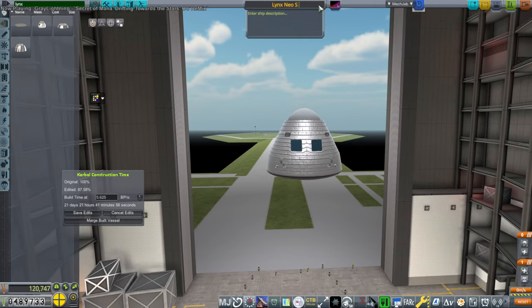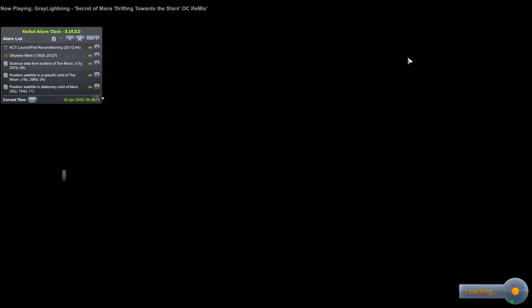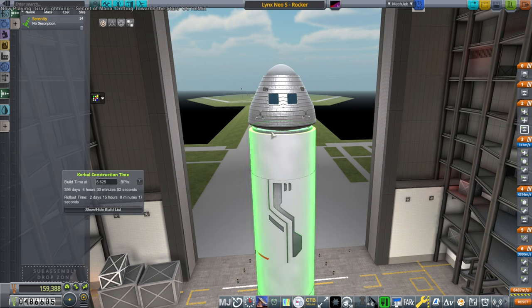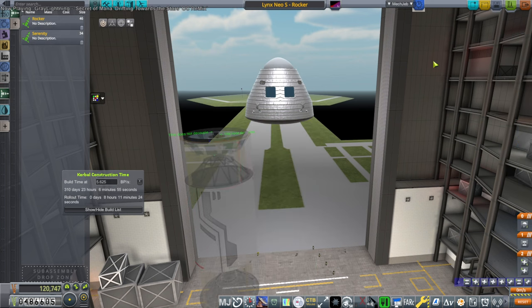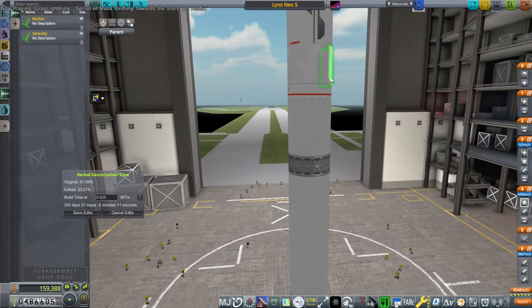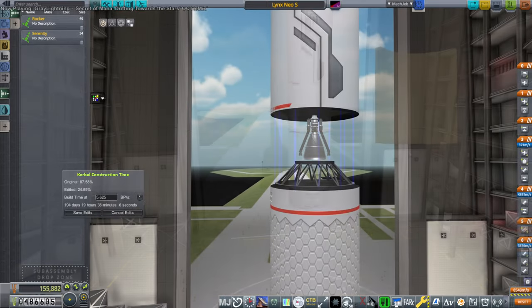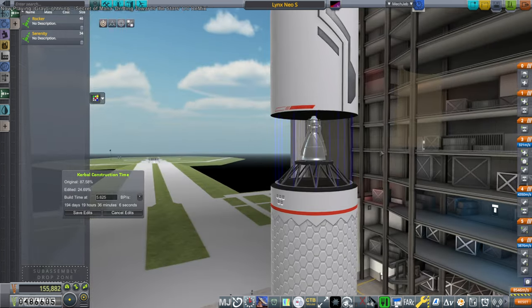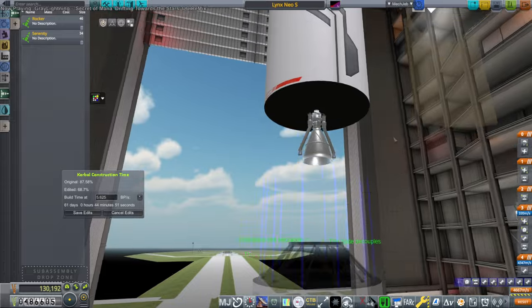We need the rocket plus the service module too. Let me save edits for now — I need to sub-assembly the rocker rocket. The rocket doesn't take nearly as long, but that's realistic. The fact that our second stage failed might be cause for concern. Maybe we should have two engines there just in case. Now it takes 200 days, but the Mars mission gets in at 192 days. So if we rush build this just a little bit, we can take care of it before the Mars mission gets there.